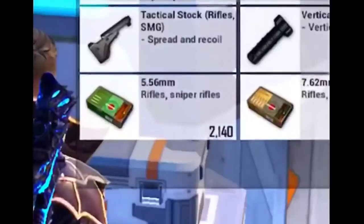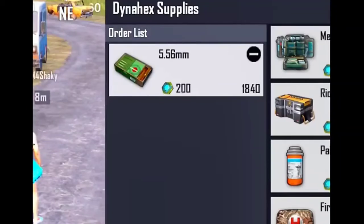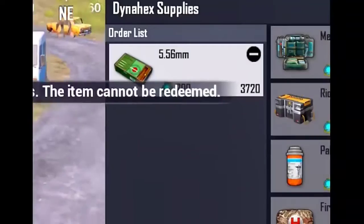Throw it and order. First throw your money, then order. Hit order. Look, look, look — 1,000, 2,000. How much ammo do you need? 3,000. Close to 4,000.